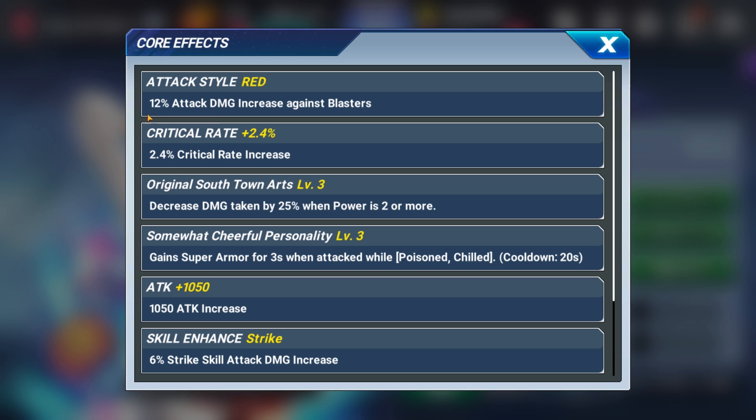Let's take a look at her cores. She gets a 12% attack damage boost against blasters — that's whatever. Crit rate increase — that's fine. Decreases damage taken by 25% when power is 2 or more. So keep your power at 2 or more and you're going to have a huge damage reduction. That's actually kind of cool, though I tend to like to just blow all my power.